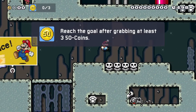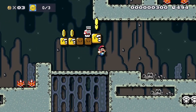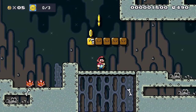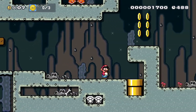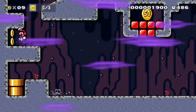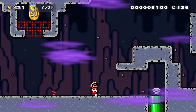All right, Nessheads, we are starting off today with our wild card! The Skeleton Tree by Nightjar. This is an underground Super Mario World-based puzzle platform level where you are underground in the skeleton's graveyard, and you must find three giant 50 gold pieces before you are allowed to make your way to the goal. Each of these gold pieces is hidden in a room that presents a unique puzzle.